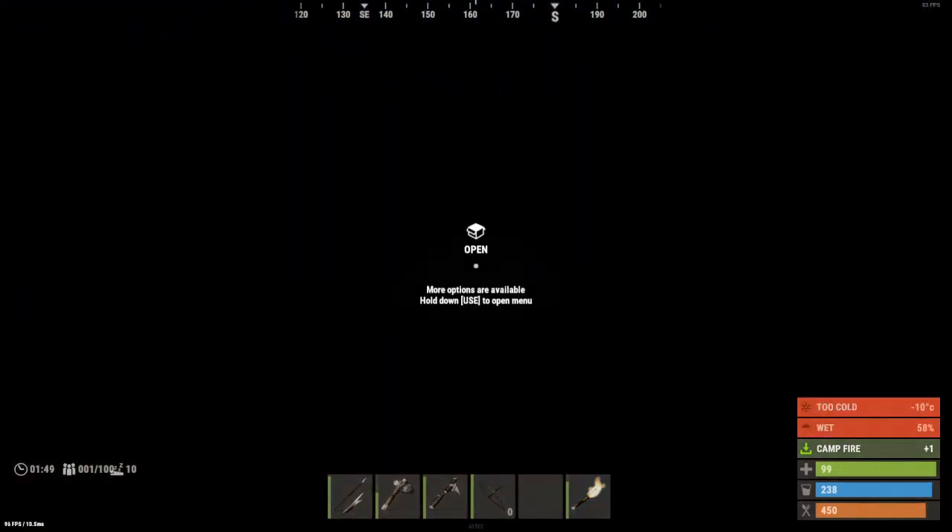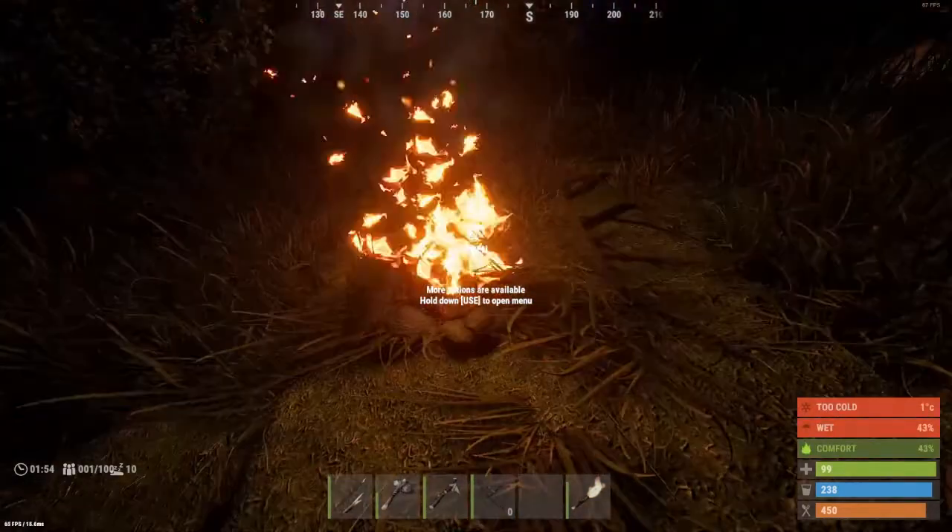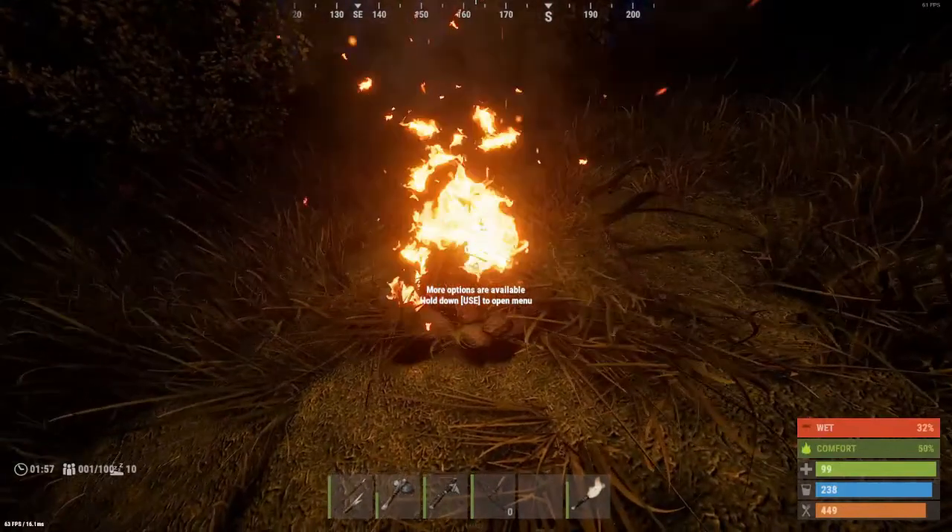Put it in your toolbar, put it on the ground. It comes with wood inside it, and as you sit close to it, you'll get less wet and less cold.